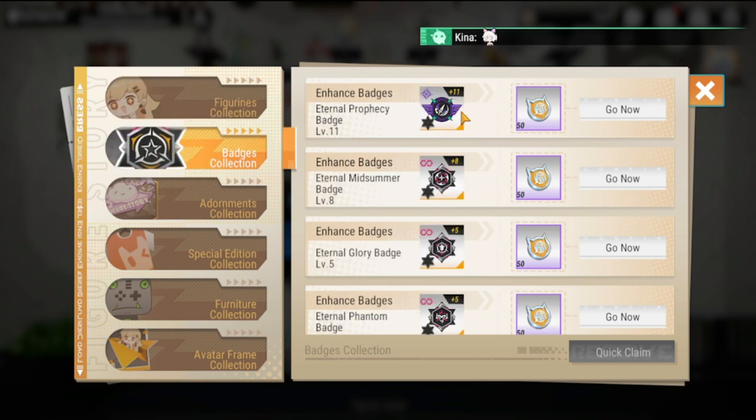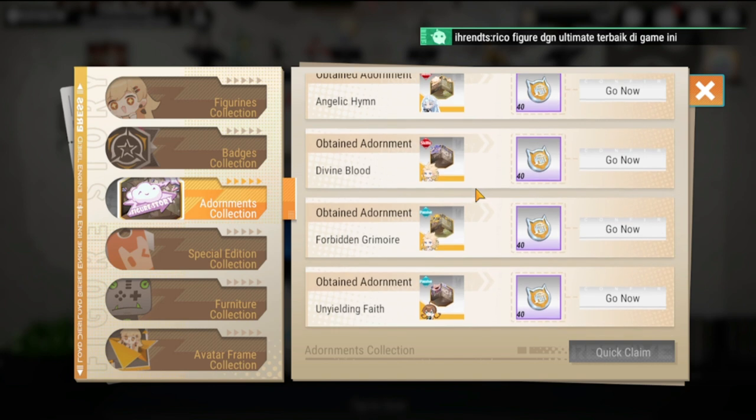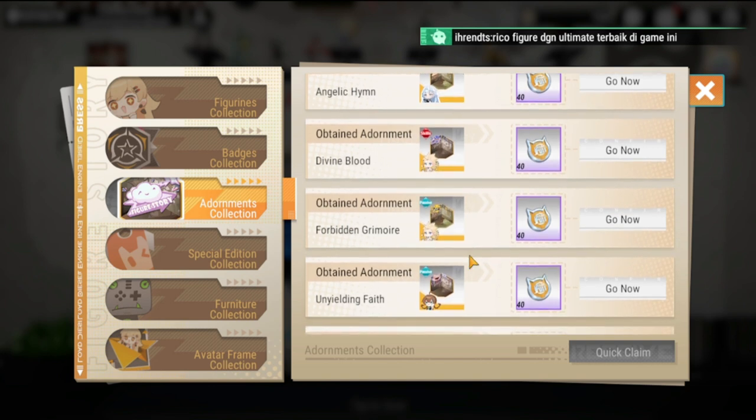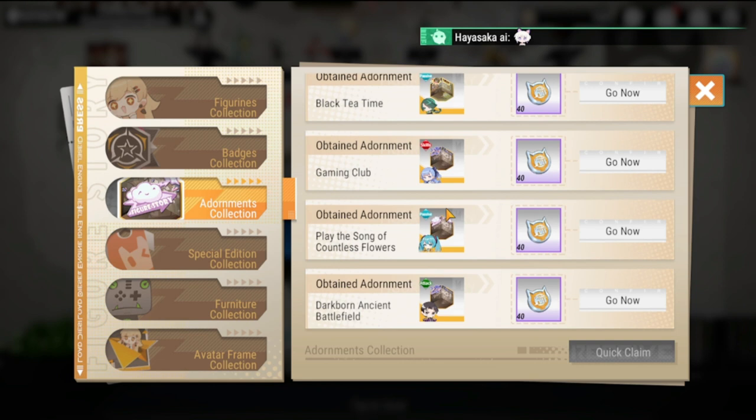The tasks include promoting figures, figure collection, and badge collection. For badges, you have to enhance them to a certain plus level. There's also a new feature — adornments. We had one adornment last December given for free, and each figure will have their own adornments. This feature is not complete yet and is coming soon, hopefully by March.